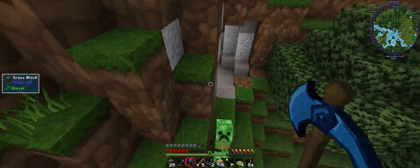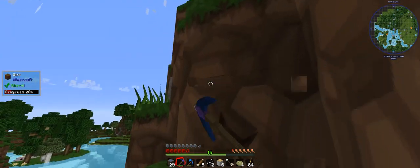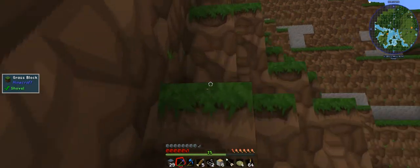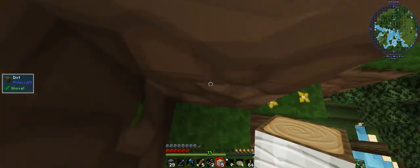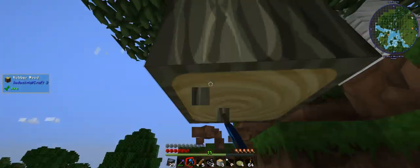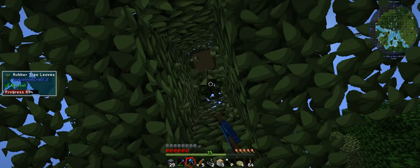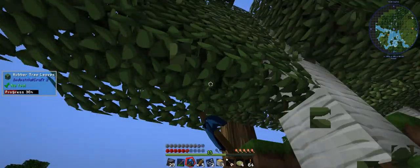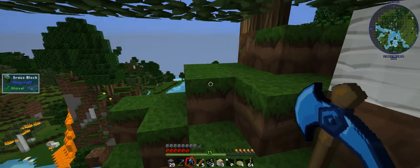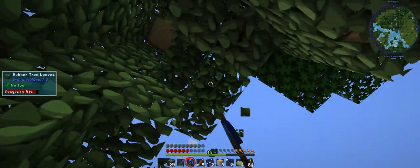Is there any other rubber trees? There is a creeper — thanks. Don't really need the birch wood. And there's our lovely, lovely rubber that we need to get. Now this is why you need another wood cutting station — a wood chopper, something like that anyway.